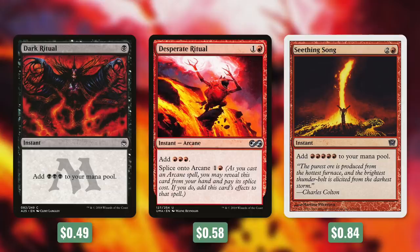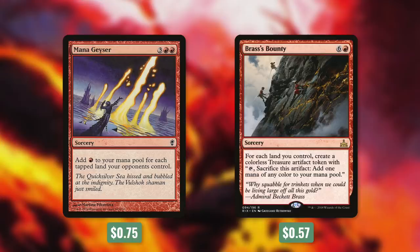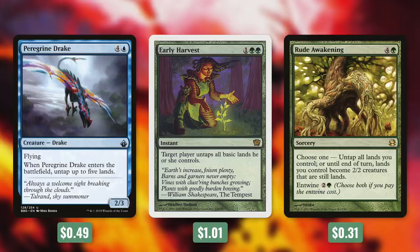Tactic number three: Quick Fix. First up there's Dark Ritual, which adds three black mana. Desperate Ritual costs one more and adds three red mana. Seething Song costs one more and adds five red mana. These rituals are great at giving us extra mana to play with in a turn — hitting these off a cascade might help us cast even more spells. The best of these is probably Mana Geyser, which adds red mana for each tapped land your opponents control — in Commander this can easily be upwards of 20 mana. Brass's Bounty creates a colorless treasure artifact token for each land you control, so we can save those and use them when we need to. We've also got ways to untap our lands with Peregrine Drake, Early Harvest, and Rude Awakening. Peregrine Drake untaps up to five lands when it enters. Early Harvest untaps all basic lands you control. Rude Awakening goes a step further and untaps all lands you control. Hitting any of these off a cascade can be huge for keeping a turn going.